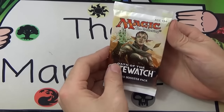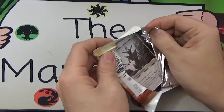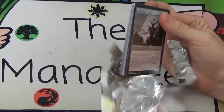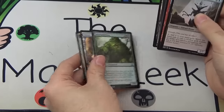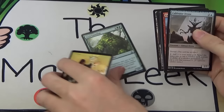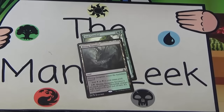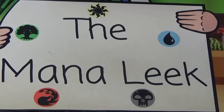I haven't had a Nissa pack yet. Let's see — wait, Foil Seed Guardian! I was like, that's not a rare at all. And a Hissing Quagmire — the black-green dual land, decent, probably going into my cube at some point if I try to support colorless. Foil Seed Guardian is kind of cool.